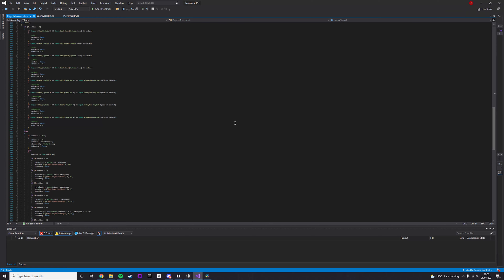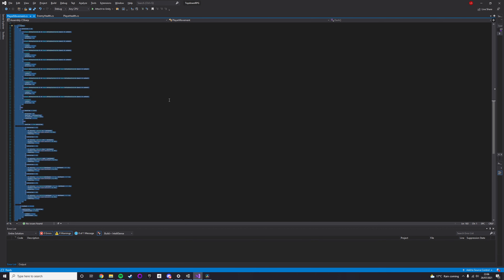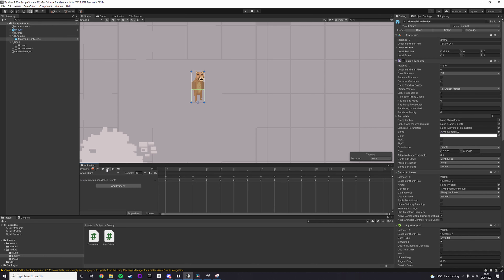The character controller had some notable parts which were quite difficult to code, such as the sword swinging mechanics — how you can swing rapidly one after another, and the animations hopefully transition quite smoothly with one another.